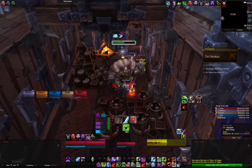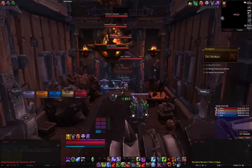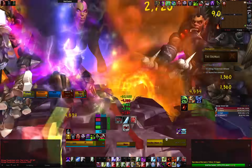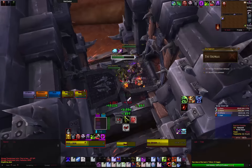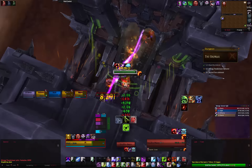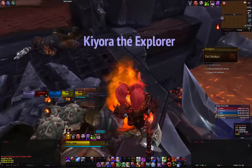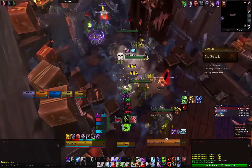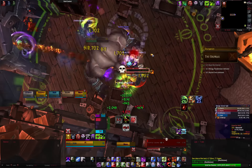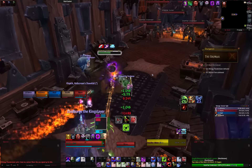Bromkar Hulks are the large orcs that only seem to add extra damage to the tank. Cinder Seers will cast Lava Wreath on a random player, silencing them. This cannot be interrupted, but they are stunnable.